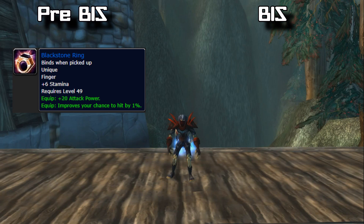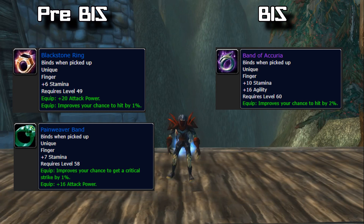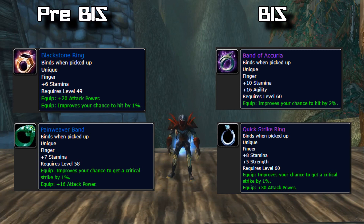For rings, your pre-BiS are the Blackstone Ring, which drops from Princess in Maraudon, and the Painweaver Band, which drops from General Drakkisath, the final boss in UBRS. Your BiS rings are the Band of Accuria, which drops off Ragnaros, and the Quick Strike Ring, which drops off Magmadar, Baroness Geddon, Golemagg, and Garr.